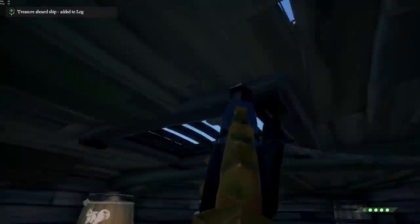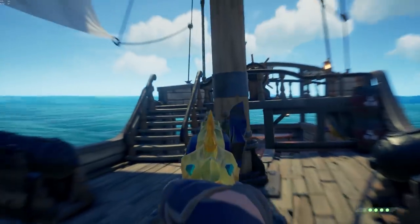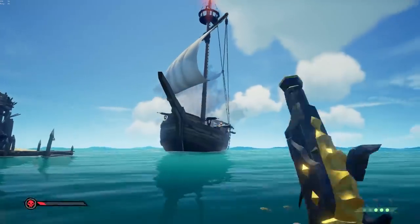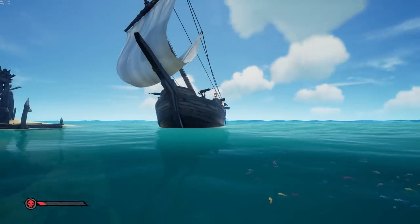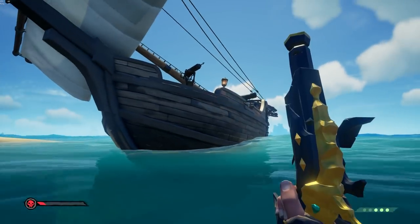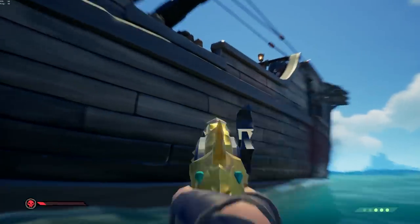Did you know you can actually shoot through these grates? As much as you don't think you can, you really can. So if someone's standing down there and they want to run away from you — you can shoot them right through the grate. Of course, don't use a keg because you're going to sink your boat instantly, but nonetheless — useful rare tip number one.